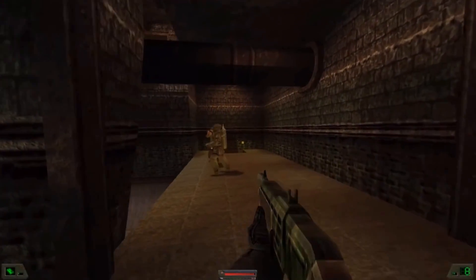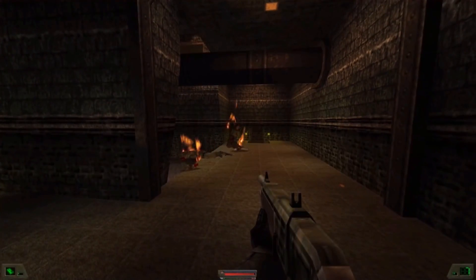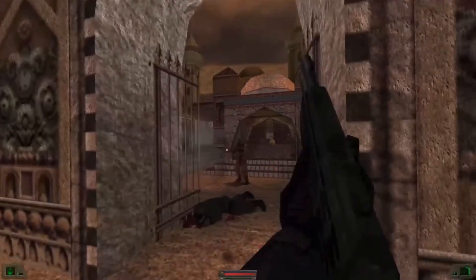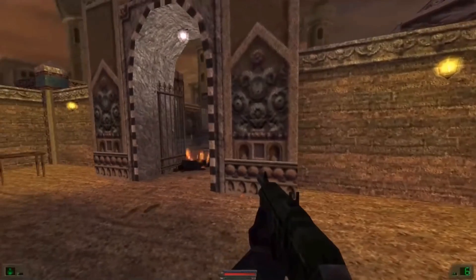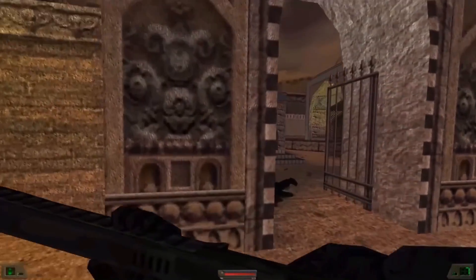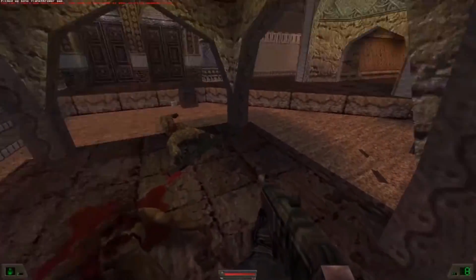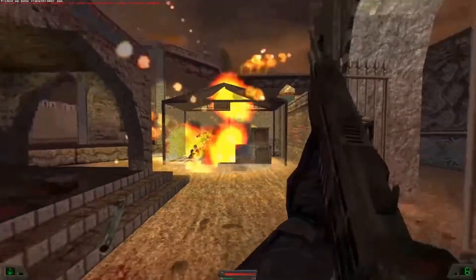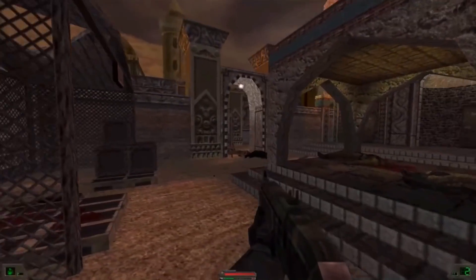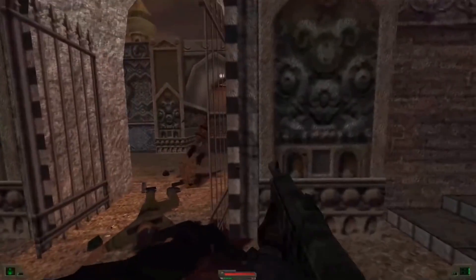At number 8, if the Rising Storm Trench Gun sounded like God slamming his car door, then the Soldier of Fortune 1 shotgun sounds like an explosion every time you fire it, and the result whenever it hits something is accurate to that of an explosion. SOF1's gimmick was gore — lots and lots of gore — and that got it into a bit of trouble on launch. Regardless of that controversy, the result is an incredibly powerful shotgun that could take off limbs and people's heads. This was your utility weapon in this game.